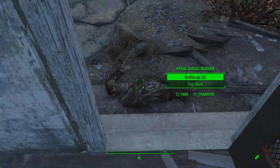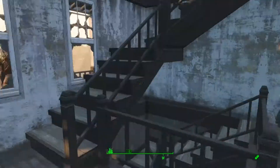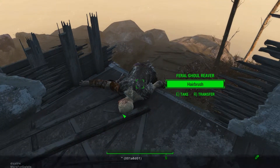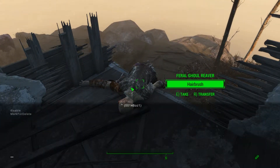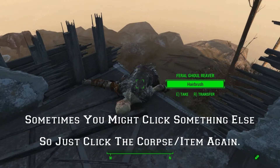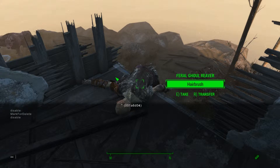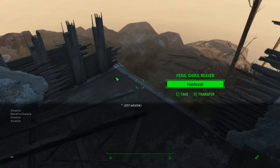We'll do the pain-in-the-arse one up here. Same again, bring up your console, click on it — there you go, different code for this one. Type in "disable" to get rid of the corpse. Now type in "markfordelete" and press enter, and that's permanently gone now.